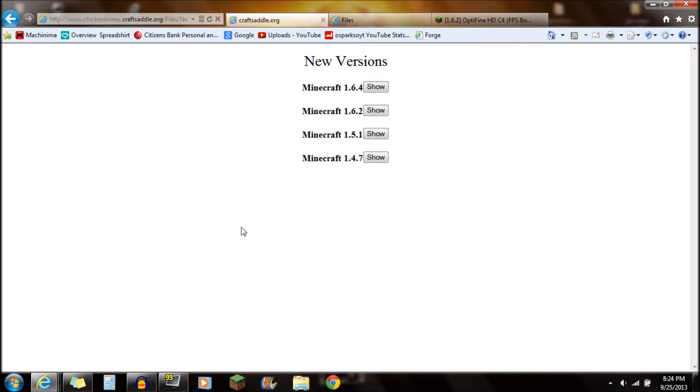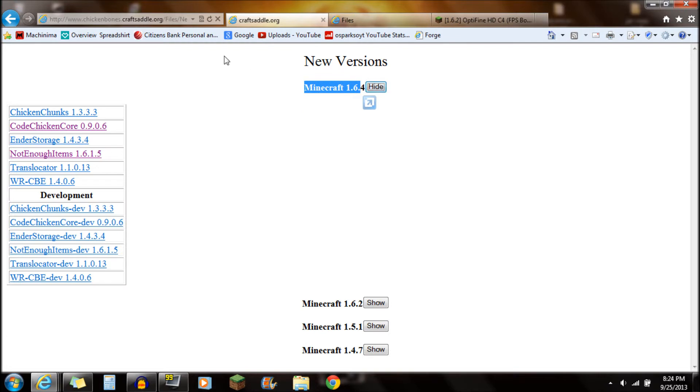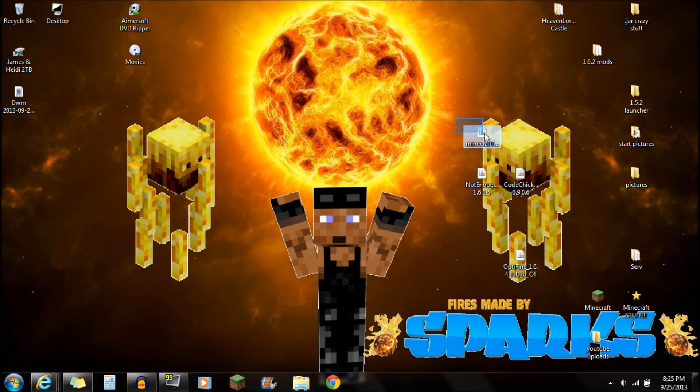Click show and it says all the downloads for the mod are in this version right here. Click on the new versions and you're going to see 1.6.4 — that is the most recent updated version of Minecraft. Click show and you're going to need to download Not Enough Items 1.6.1.5. Click on it and save that onto your desktop. It should look just like this — Not Enough Items.